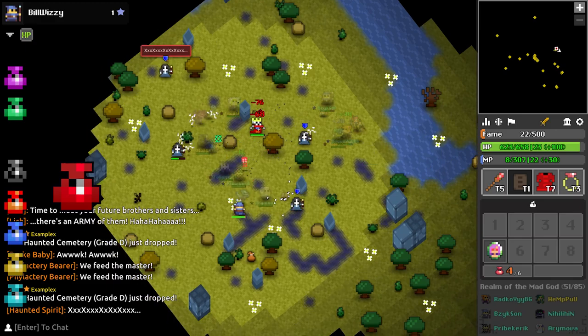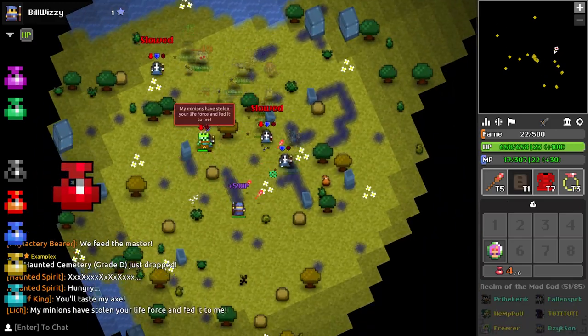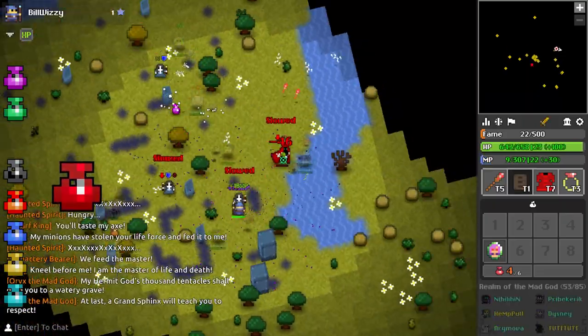The Vitality stat is the rate at which your character regenerates its health points. This means that the more vitality you have, the faster your character's health is restored.